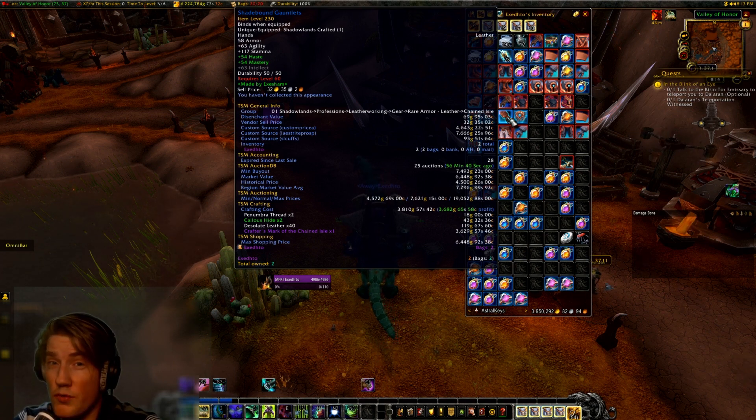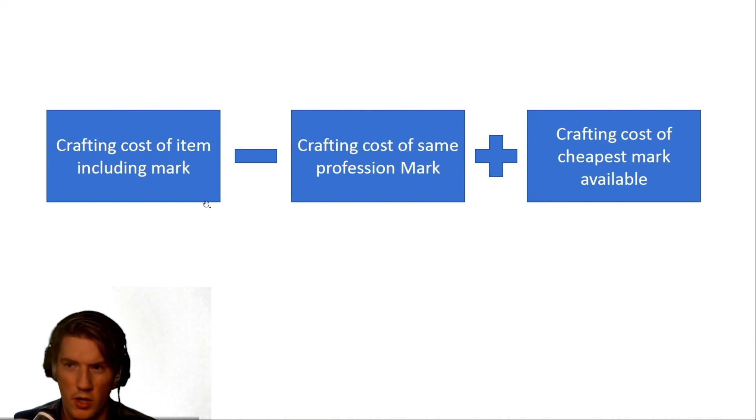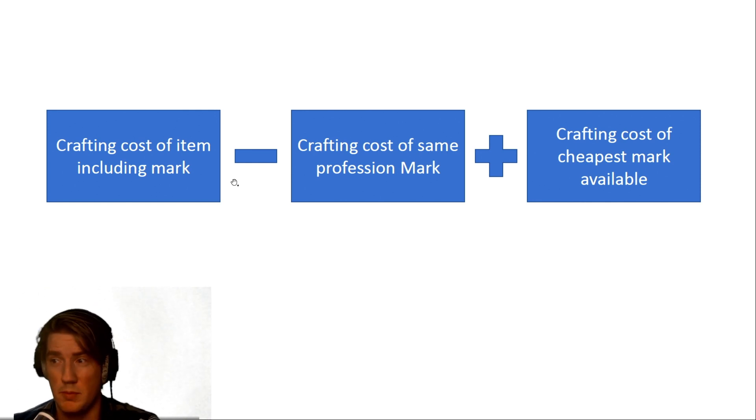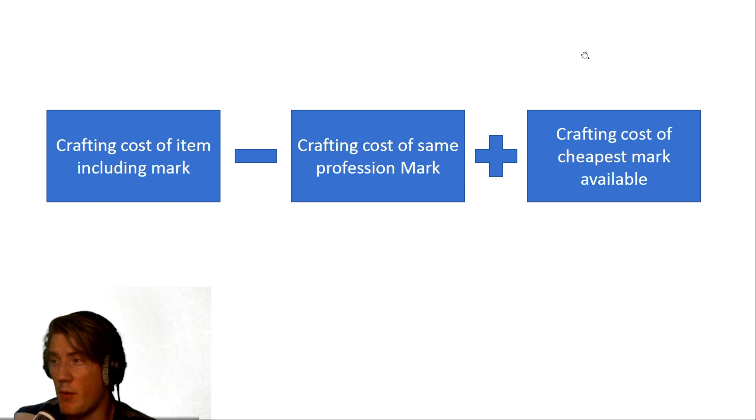Let's take a look at how we can solve this. The setup uses pretty simple math: we take the crafting cost of the item including the mark, subtract the crafting cost of the crafter's mark for that specific profession, then add the crafting cost of the cheapest crafter's mark available for that crafter. We want this to update dynamically, so if tailoring becomes cheaper than leatherworking or vice versa, it always represents the cheapest one.